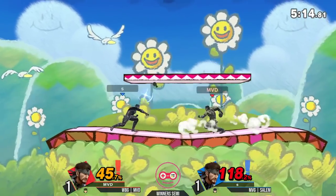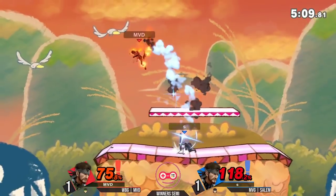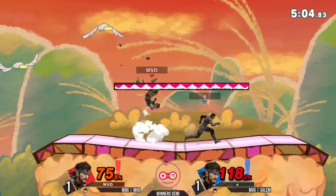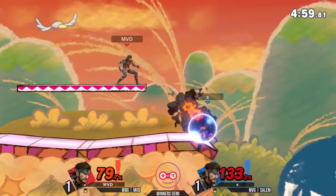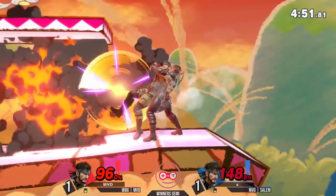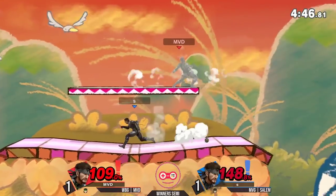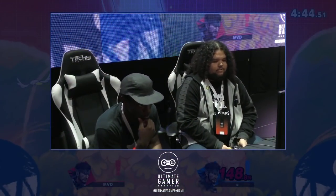Be very, very careful, Salem — he's at kill percent. MVD happy to stay here while Salem whiffs a nair. The problem is he has to find a way down. The up tilt not reaching the center platform because of the dip in the middle of Yoshi's Island Brawl. Dash attack — Salem at 133. So many chances to kill, but MVD missing them. The intangibility in the dash attack allows Salem to get the initial hit, but the grenades still exploding. Run Nikita — will Salem take it? Aims it, going high again. MVD air drops to the platform. The up tilt — what a clutch up tilt from Salem, found amidst all the chaos.